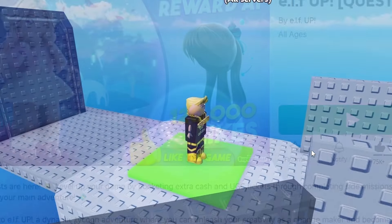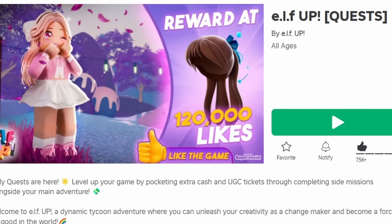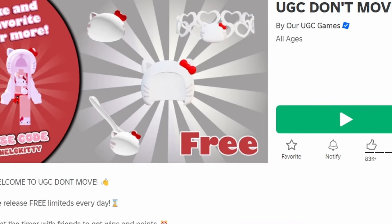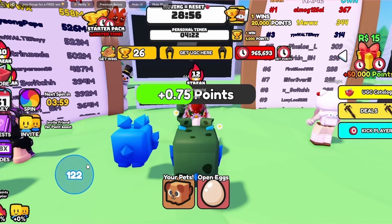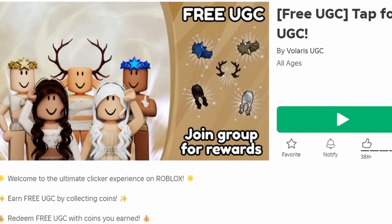There is a new free hair and elf item — once the game reaches 120,000 likes, they will release this hair for free, so go like the game linked below. To get this other new free hair, join UGC Don't Move. The hair costs 12 million points, so to get points just stand still and let the timers do their thing.